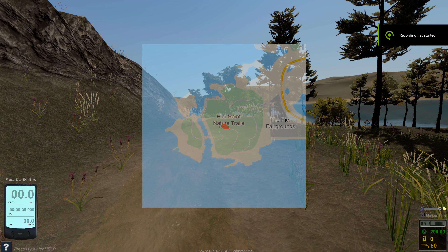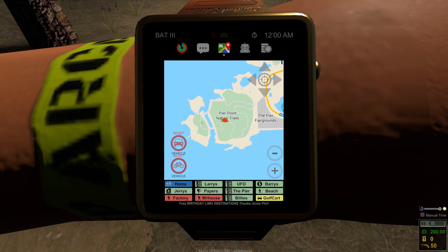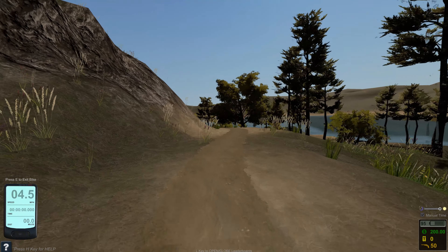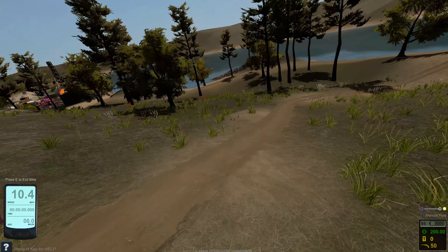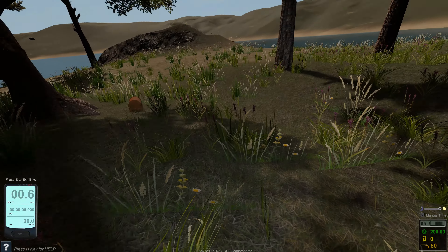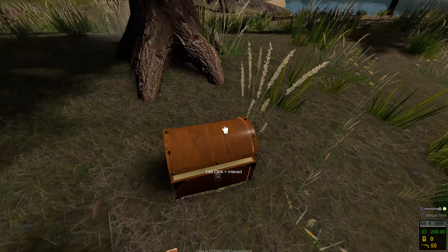Campsite one was right around here on the map. The one I just did is right here. Now we are on to crate number five, which is super easy — it's actually right around the corner, right around the bend over here. Take a quick trip through the grass. It's literally right here. There's loot crate number five.